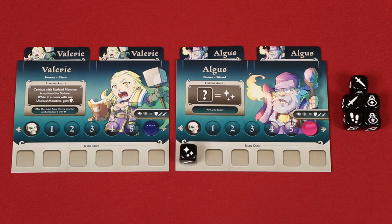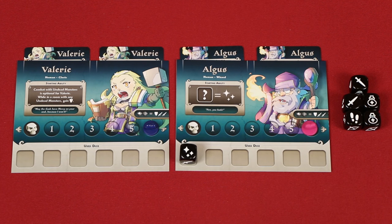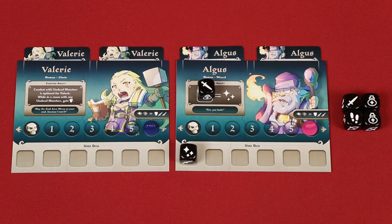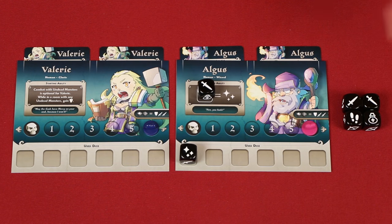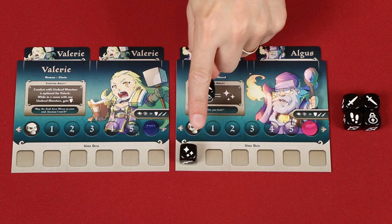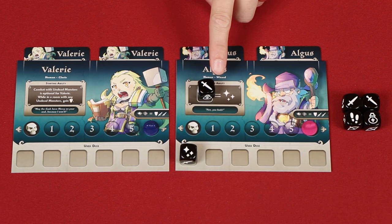Another action is using your hero's ability, which is listed here. In some cases it may have an ongoing effect that has no cost, but it may instead show a space for a die. To activate this kind of ability, you must put a die matching its symbol into its space. You then resolve its listed effect — in this case we'd gain a magic symbol allowing us to change a die. Placing a die in this way is called docking it, which makes it unavailable for the rest of the turn, just like when we place a die in the used area. Docked abilities also can't be used again the turn on which they've already been used.